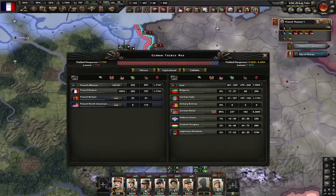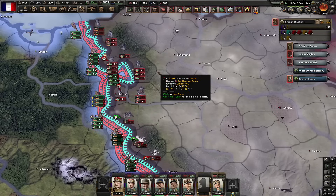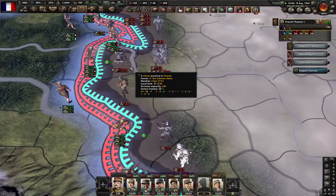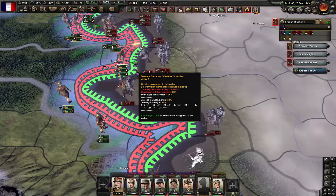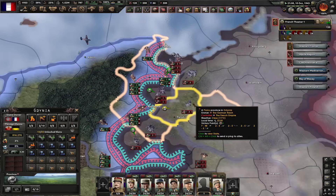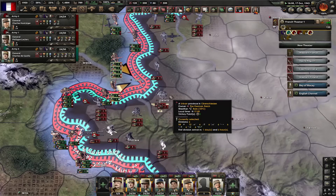Let's check the casualties by the way — Germany has 6.6 million, we've got 1.7 million. At this point Poznan is like that Stalingrad railway station — we took it and lost it like 10 times. It would be so funny if I would take a Polish city like Torun and just capitulate them that way. Let's take Katowice — that might be just enough.